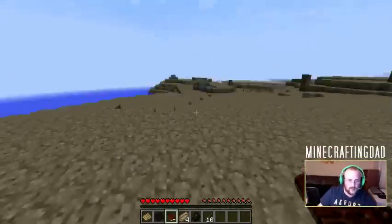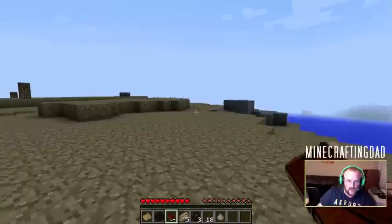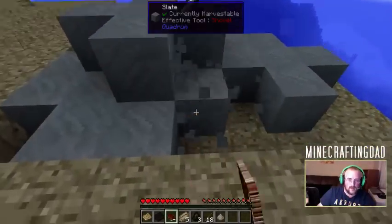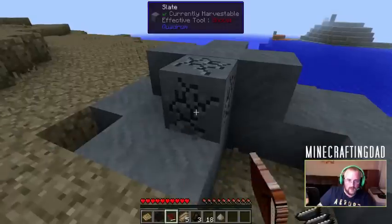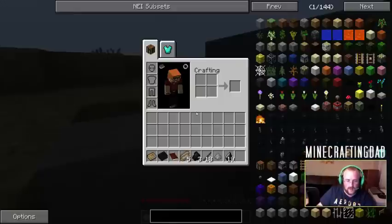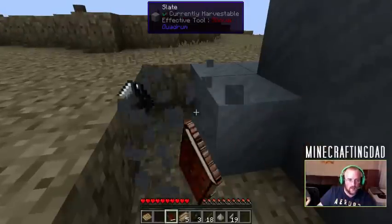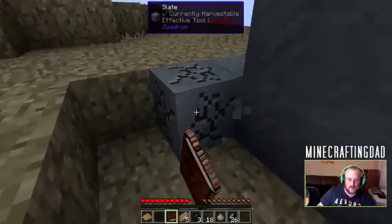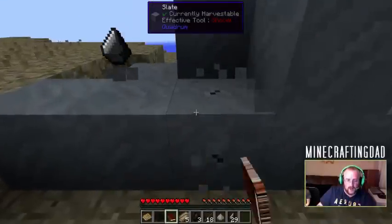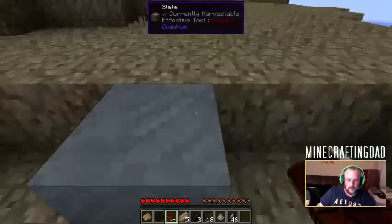Oh look, we get apples! So let's go punch trees and we shall get things. This part of the game I am perfectly okay with. Look, we get flint from this slate. Let's gather up some things. We got plenty of flint - let's grab an extra few pieces because one can never have enough flint. As you'll find out very soon with Tinker's Construct, flint is what you'll make your very first tools out of. Take my word for it - you will want to grab some flint.